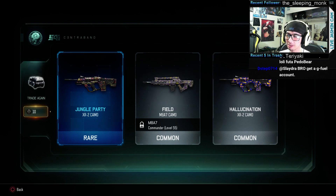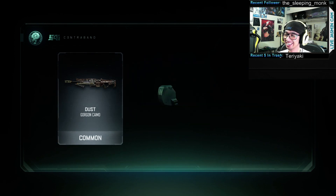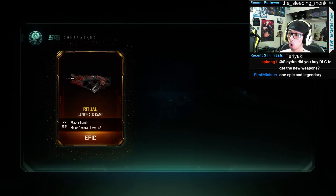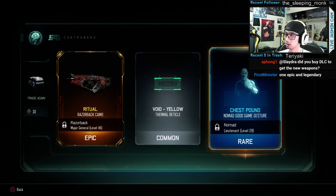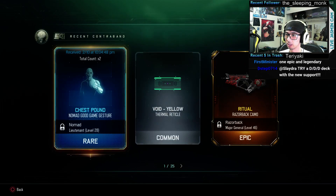I'm getting everything with the XR2 — like where are the M8 attachments? Oh, there's an Eviction Fire Break — that's pretty cool, let's go! Oh, the Ritual — that's a new one, guys.